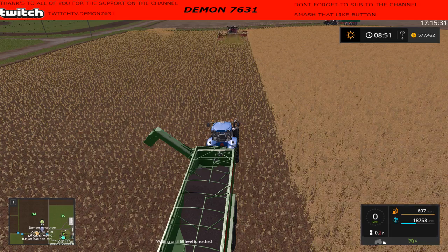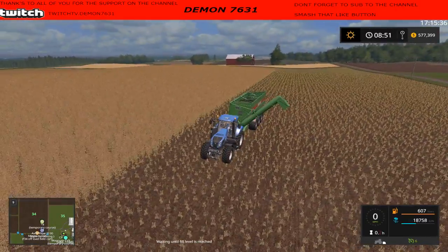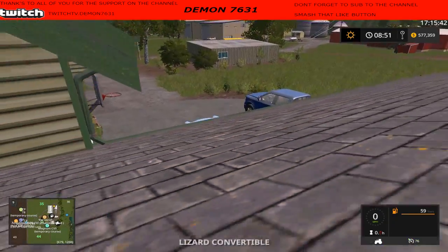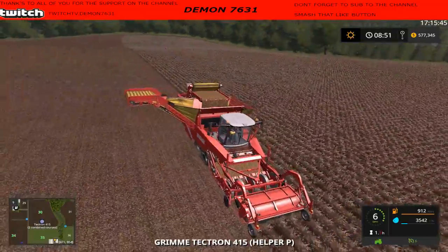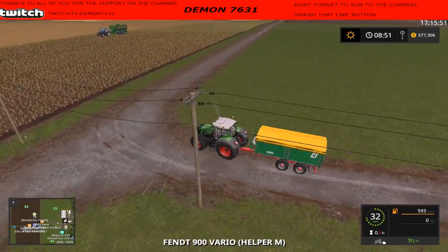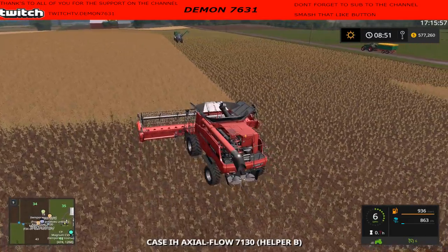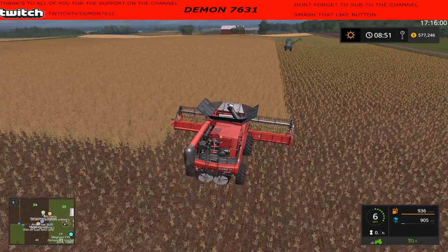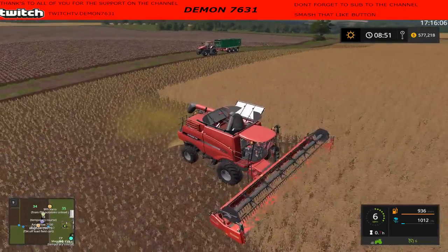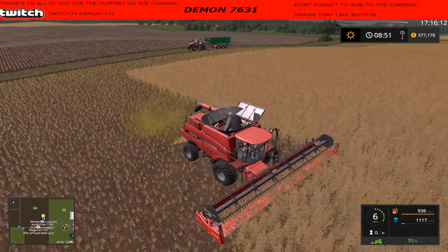Hey guys, welcome back to another wonderful day on the farm. We're back here on Lone Oak doing some stuff. Last time we left, we had this potato harvester going and he's still going strong. We got a few more things going - there's the wagon for the potato harvester, so we're harvesting field 34 with an auger wagon chasing him. Not sure how the offloads are going to take place but we're gonna find out soon enough.